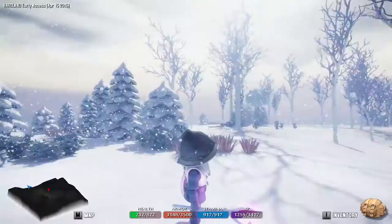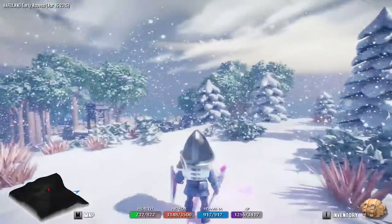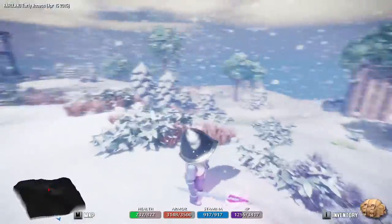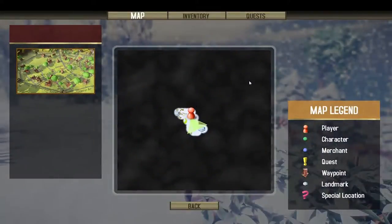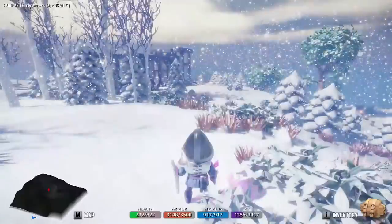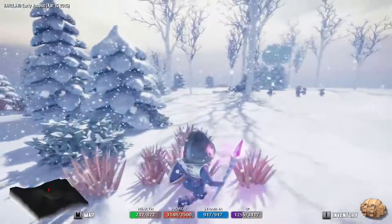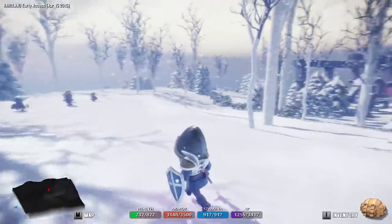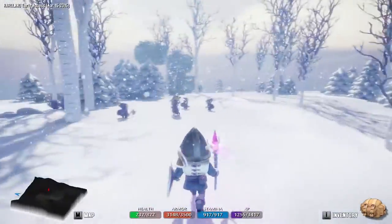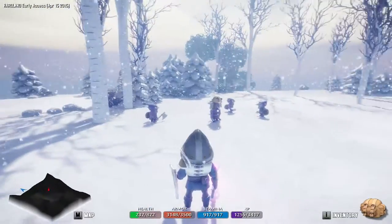What's up everybody, Sparrowoodagun here from Sleepless Nights with another episode on Hardland. When we left off in the last episode, we had entered this dungeon — I think that's what this place is called, it doesn't give us a name. Anyways, we have this dungeon area here. That was actually the door we came in over there, and we came across this goblin camp.